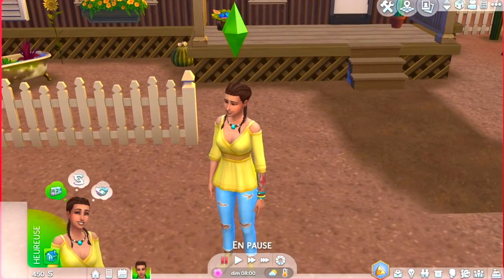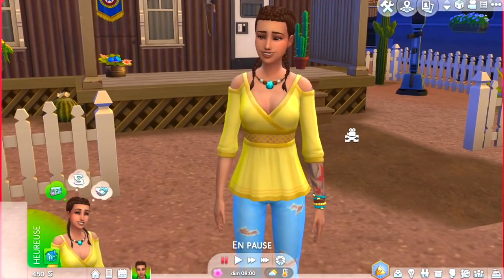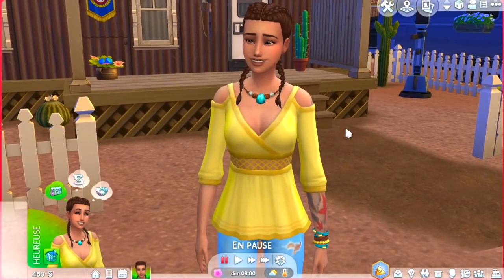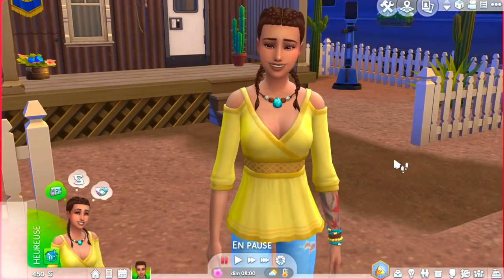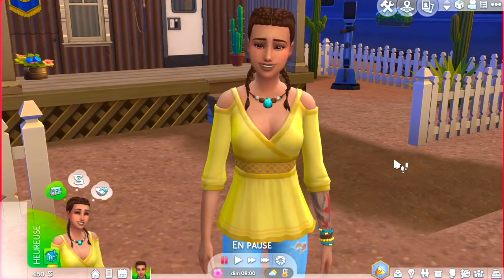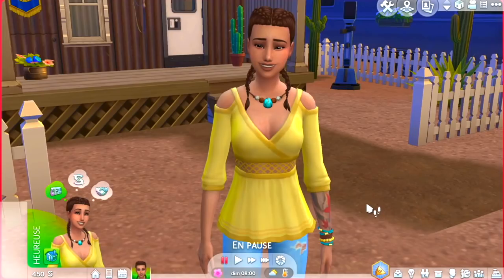On se retrouve avec un personnage que vous connaissez bien si vous avez suivi mon let's play sur Les Sims 4 Chien et Chat : il s'agit de Garance, la sœur jumelle de Katelyn. Elle est devenue adulte, elle a décidé de quitter l'appartement qu'elle partageait avec sa sœur. Elle a toujours été assez sportive, donc elle a envie de devenir militaire et résoudre le mystère de StrangerVille.